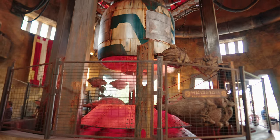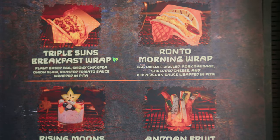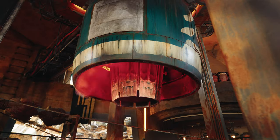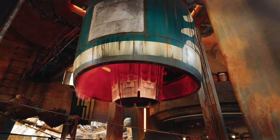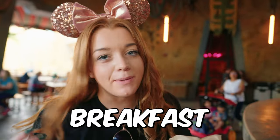At the end of the marketplace is Ronto's Roasters, where we stopped for breakfast. It's kind of like a quick service place, but I heard the Ronto wraps are delicious. It's really cool because there's a droid cooking the meat using an old podracer engine. It's like a hot dog for breakfast.